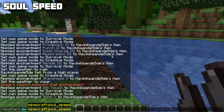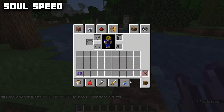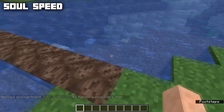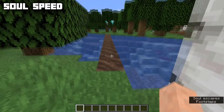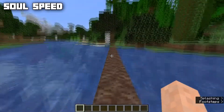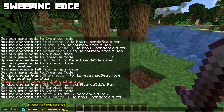Soul Speed has a max level of three and is only applicable to boots via an anvil. It increases the speed with which you can run on top of soul sand and soul soil. Walking on them with Soul Speed gives a great speed boost with special particles. Without these boots you go very slowly on soul sand and only a bit quicker on soul soil.